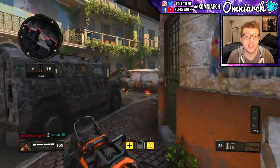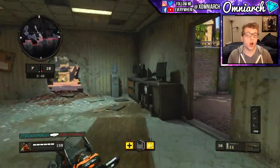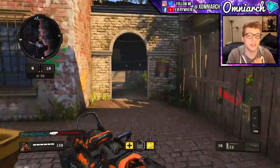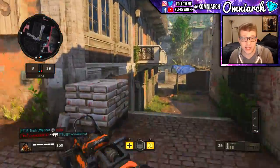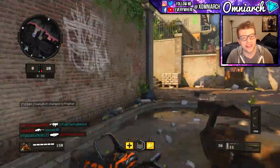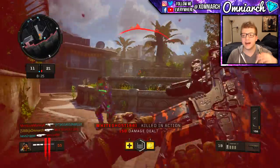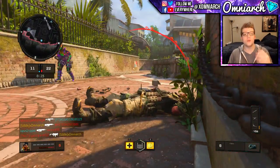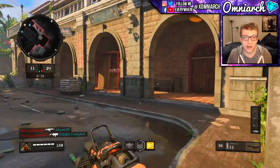Without further ado, the best submachine gun in Black Ops 4 is the Maddox — yeah, you heard that right. The Maddox RFB is clearly meant to be a submachine gun that they accidentally put in the assault rifle category. Now I'm obviously just trolling — the Maddox is actually the last assault rifle you unlock in Black Ops 4 multiplayer.